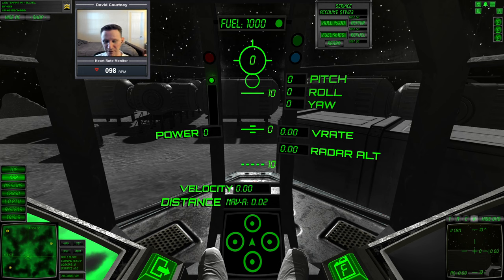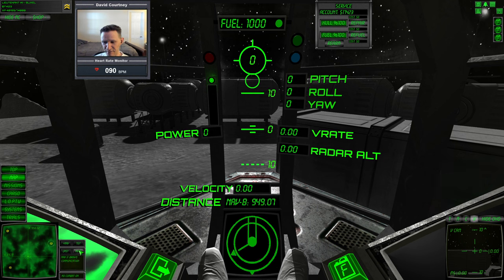Without any more blah-ba-dee-blah, let's jump into it. You can just free fly in this game, which means you don't have any particular purpose — you just kind of jump around from place to place. Down here in the lower left is a mini-map, and there are four bases in this area. I'm currently landed at what looks like alpha or base A, and then there's base B, base C, and base D. I can toggle between those.